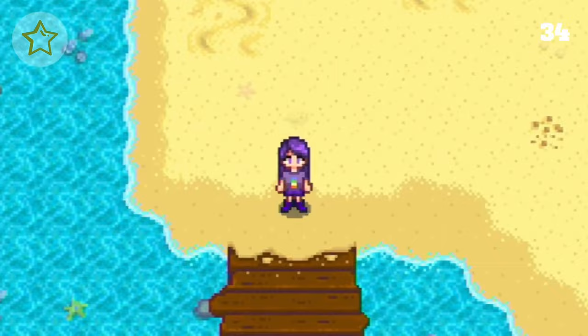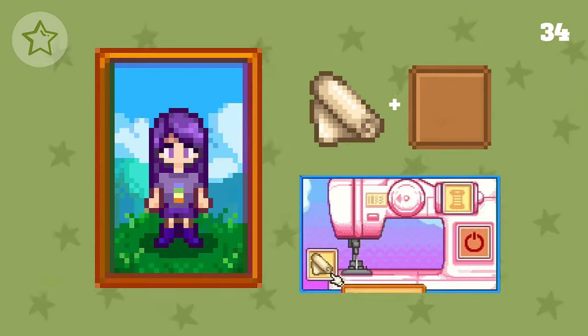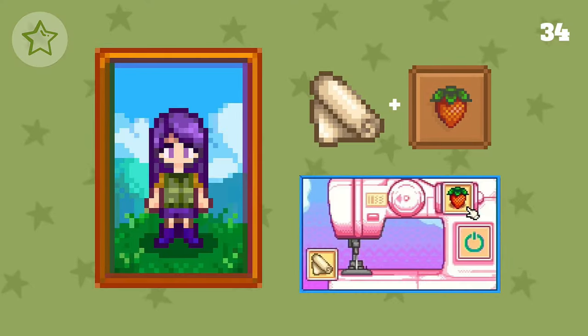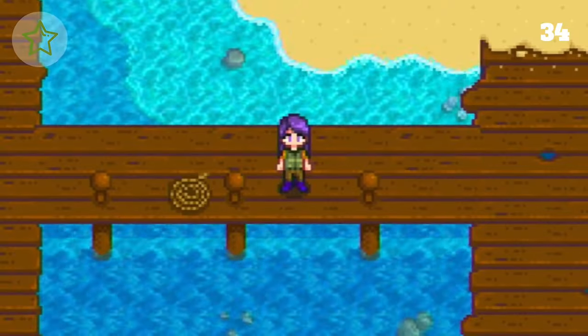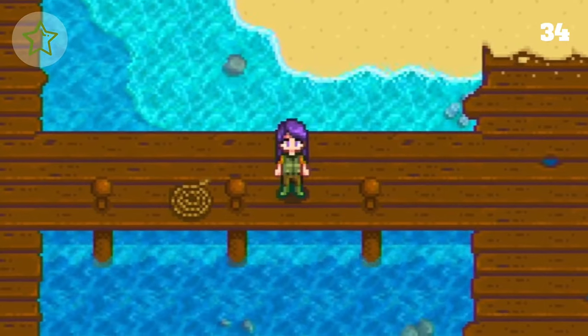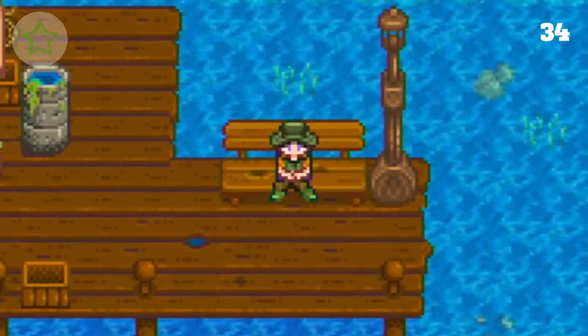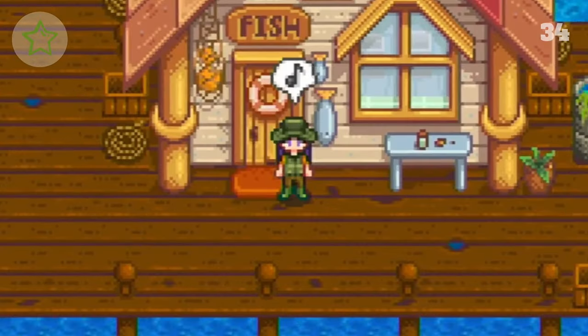The last basic I'll share today is a fisherman. Adding cloth and a bull head into the sewing machine, we get this fishing vest. To go along with that, I sew cloth and a strawberry together with a little dye, pop on some green rubber boots, and at the sewing machine one more time we add cloth and a slime jack to create the fishing hat. And that's that — I think Willy would approve.